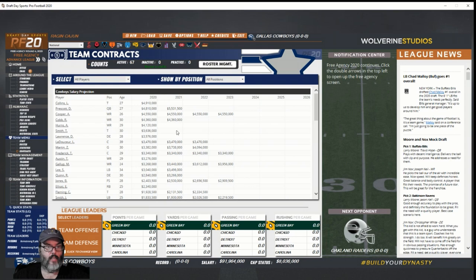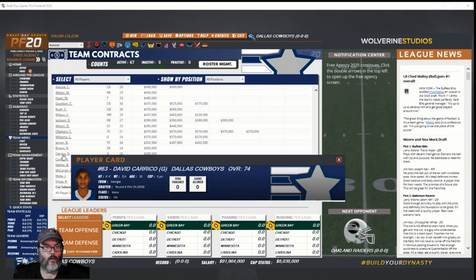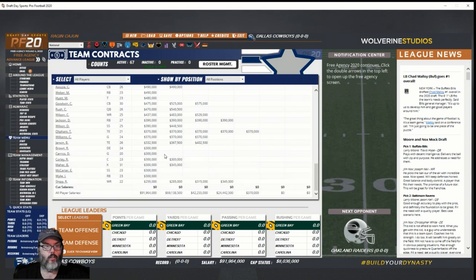We're at 91 million with 8 million in cap room. One reason I don't like the pro games is dealing with the cap — not my favorite thing. David Carico — is that the guy we just drafted? Yes, 2020, sixth round. Why is he only on a one-year deal? That's apparently all he gets.